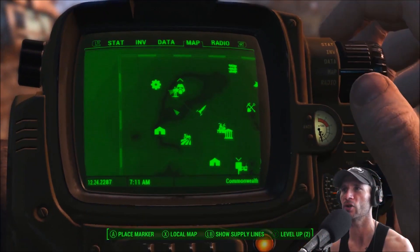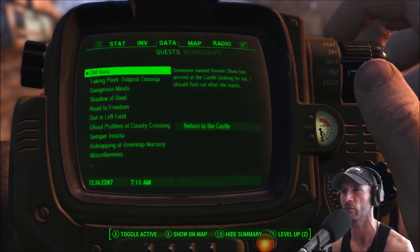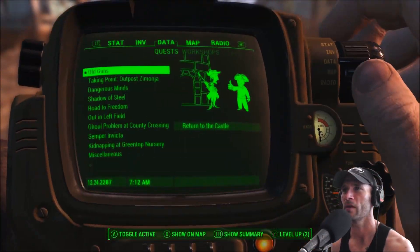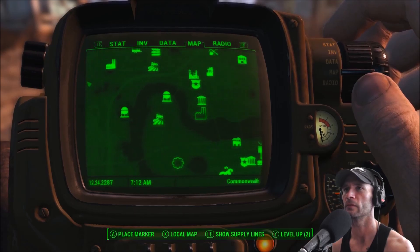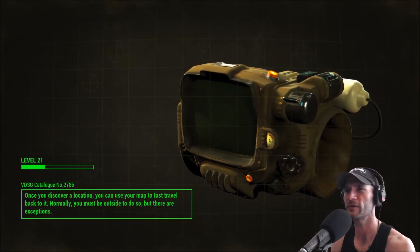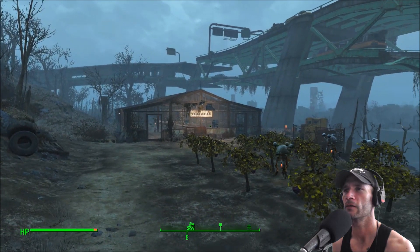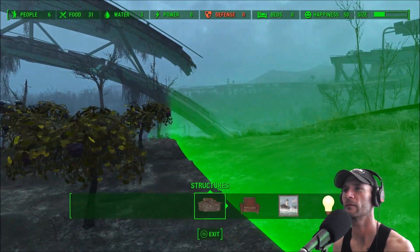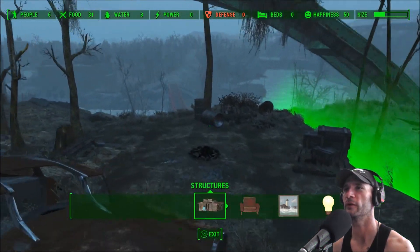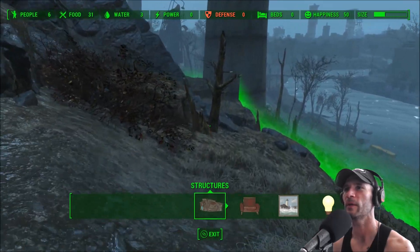We have completed Troubled Waters. To end the episode, we'll go back and see if indeed we can make Gray Gardens a settlement. We've also got a new quest — Old Guns. Return to the Castle. Someone named Ronnie has arrived at the Castle looking for me. Let's go to the map and go to Gray Garden. Yes — it already shows that it's a settlement icon on there! There aren't any people living there but it says it has 50 happiness. Interesting.